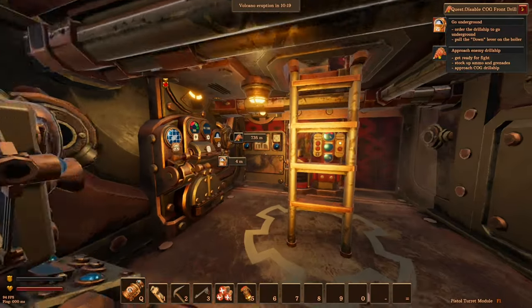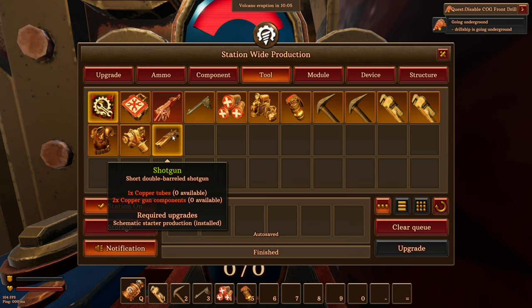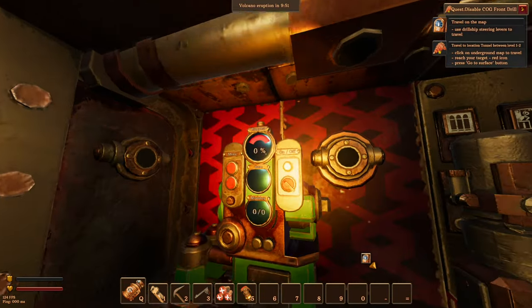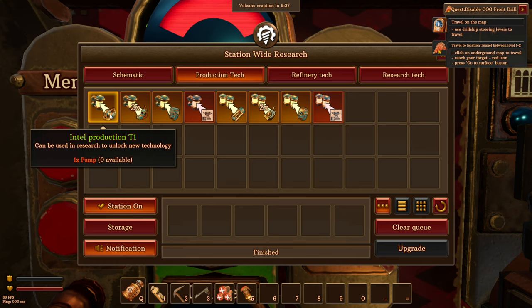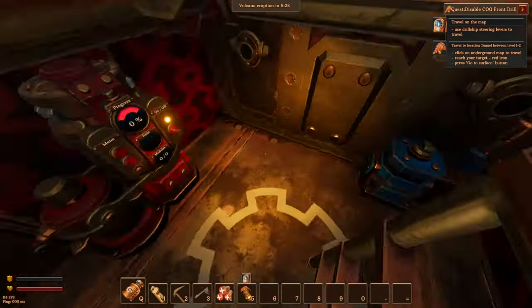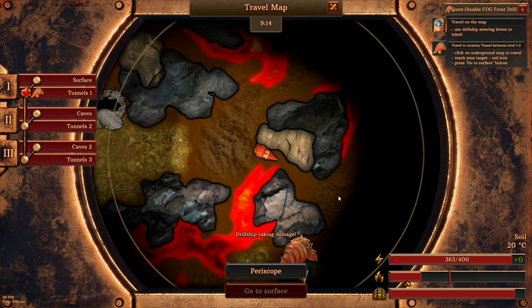We're going to tap against that and see if it's damaged. Need to go back under now. Is there anything we need to make? I'd like to make that — one copper tube and two copper gun components. Cog hunting rifle. No active module available — production module tier one. I don't think we have a production thing. Let's go.